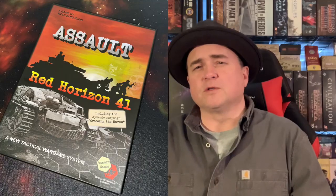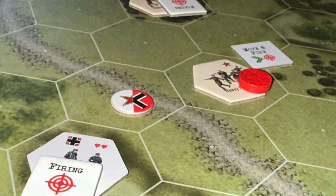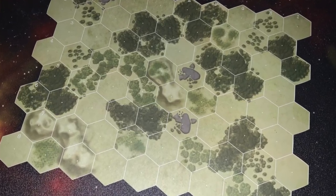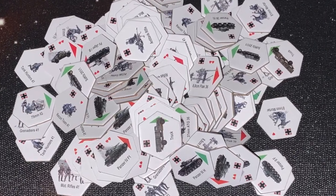In Assault: Red Horizon 41 from Assault Games, two to four players take on the roles of either the Germans or the Soviets as they battle for supremacy on the Eastern Front in World War II. This is a hex encounter war game. You have various cardboard tile boards which you line up depending on the scenarios. You get cards, various counters, a lot of dice, and various other goodies along the way.